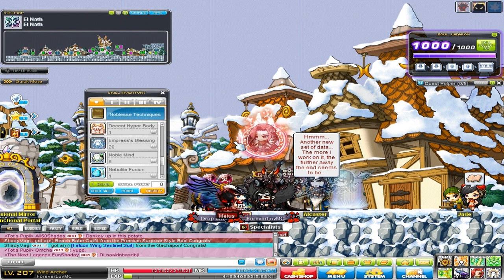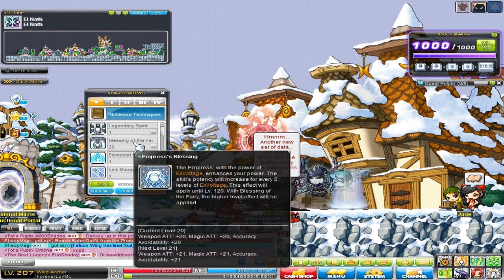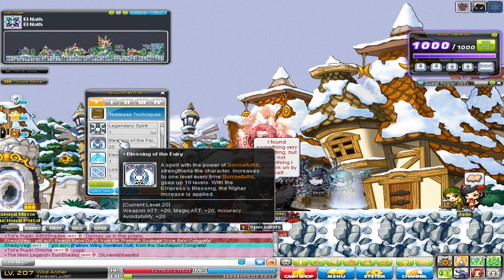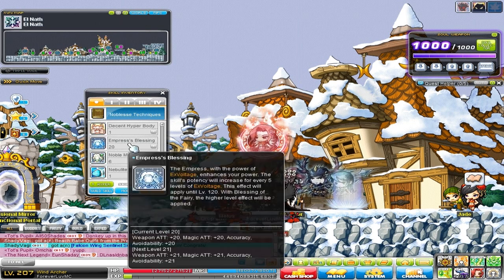The next tip is another beginner skill, like the link skills were. This one is called Empress's Blessing and/or Blessing of the Fairy. Keep in mind that only one of these actually works for your character — whichever one is higher is the one you'll get the blessing from. Blessing of the Fairy is from Adventurer classes and it goes up one level for every 10 levels of your highest Adventurer on your account. Since my highest Adventurer is level 200, which is my Nightlord, I get level 20 of this. However, I also have Empress's Blessing at level 20.